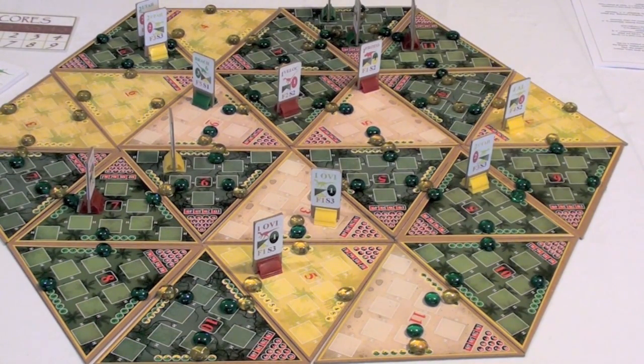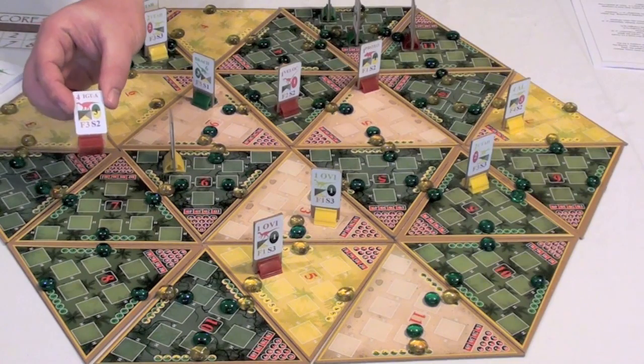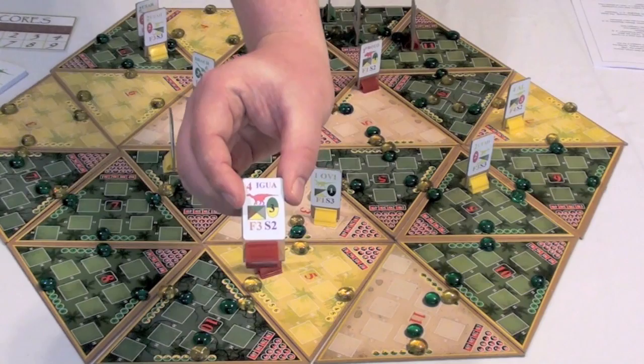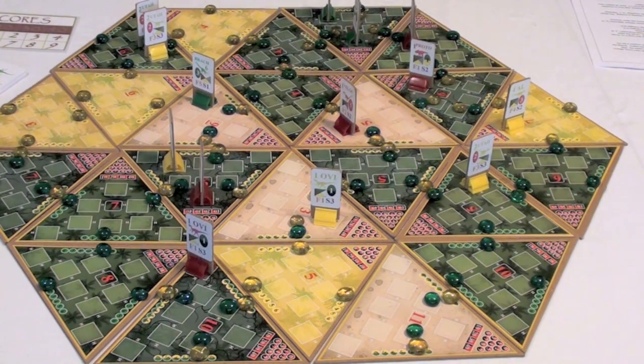After the current player rolls their dice, they can move any of their dinosaurs on the board based on each dinosaur's speed value. For example, a dinosaur with a speed of two can move across two borders. They must always move through and end on terrain types they can survive in. After moving, they can perform up to three different types of actions.